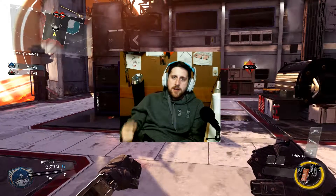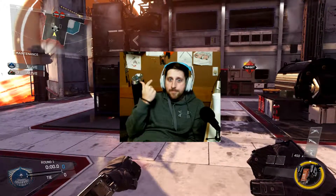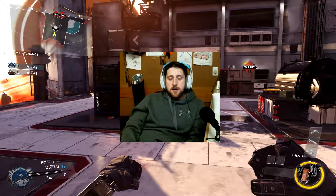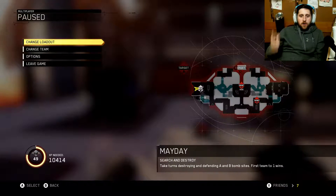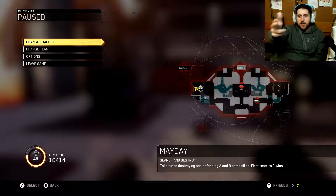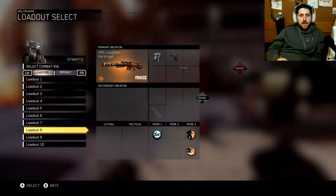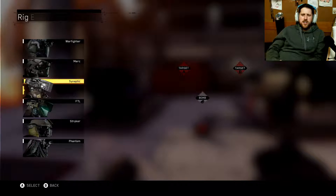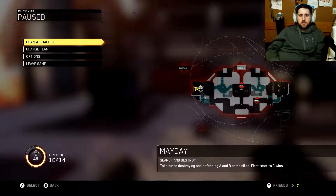Hey everyone, I'm Immature Gamer, coming at you with another bomb spot, wall run, and peak spot video. It's a video to help some of you guys out — some beginners, maybe even intermediate players that just want to learn something. We're on the map Mayday. I'm using Synaptic and his trait Propulsion, which just makes this video a little easier to show you stuff. You don't really need it for most of these wall runs.